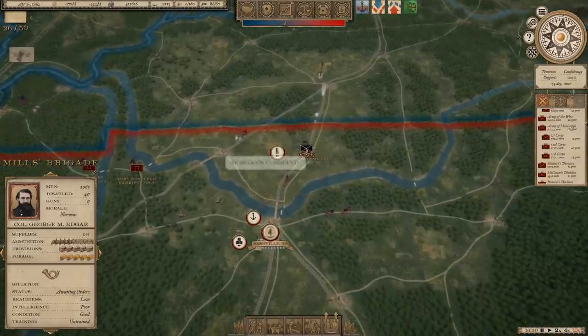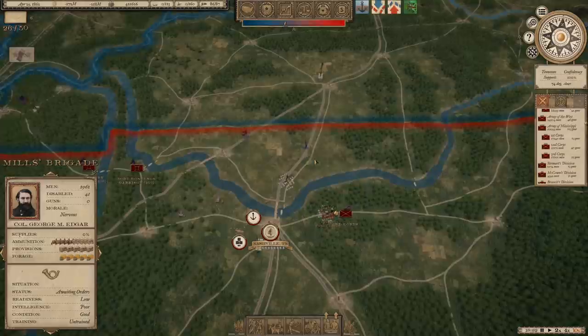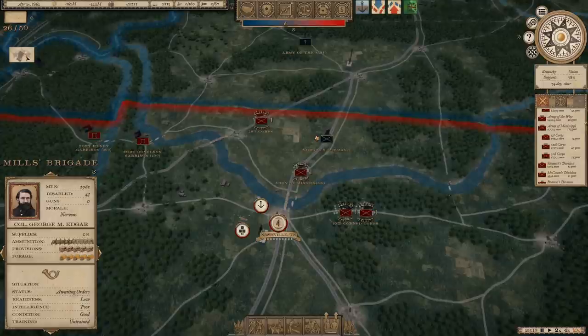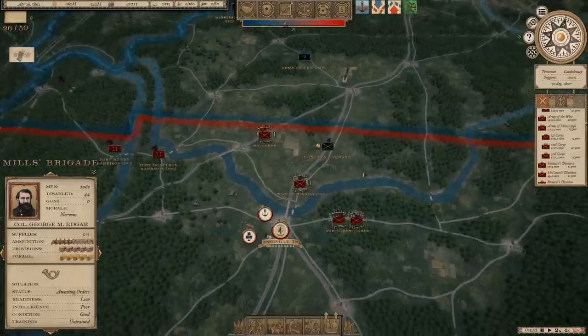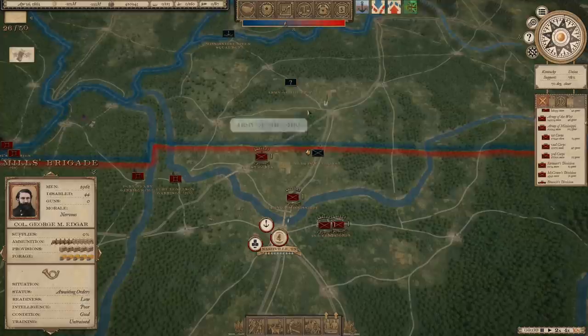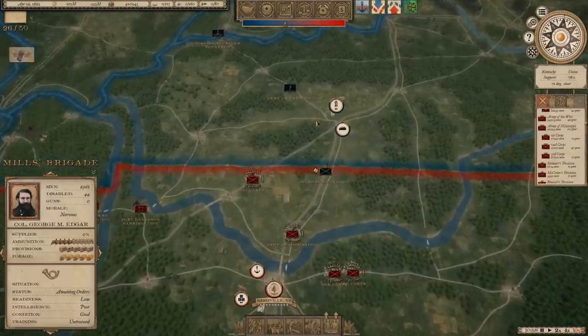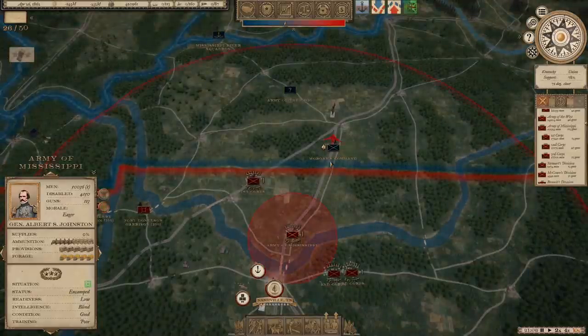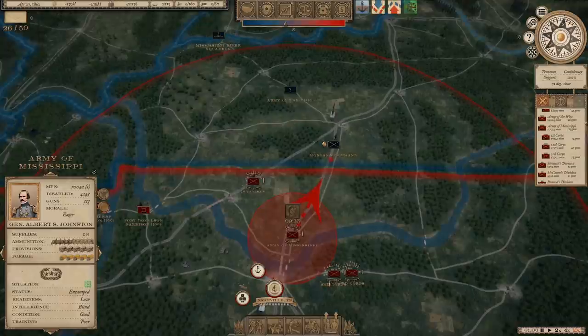The Army of Mississippi is taking on Morgan's command — that's going to be a pretty one-sided affair. In fact, Morgan just realized what he was up against and thought better of it. He saw what he was up against and is pulling back. But he's got the Army of the Ohio somewhere up here — the question mark means I don't know for sure that's where that army is. We're going to press up with the Army of Mississippi and make a move back into Kentucky.